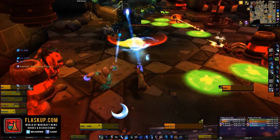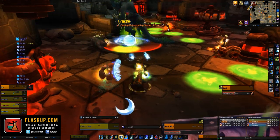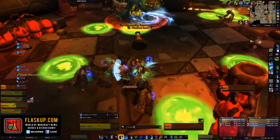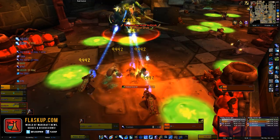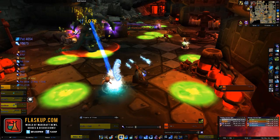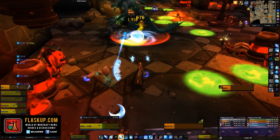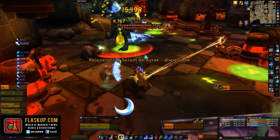His next ability is called Vile Blood Serum, causing poison to erupt from his skin and create puddles inflicting nature damage every one and a half seconds. These puddles are targeted on players, so as soon as he begins casting Vile Blood Serum you should move to avoid the initial damage tick when the puddle lands under you. Once they've landed, standard do-not-stand-in-the-bad mechanics apply.